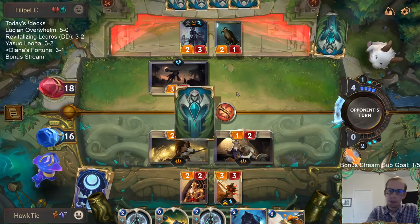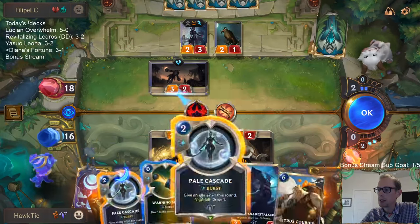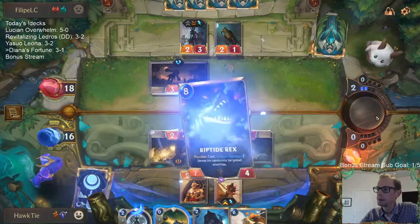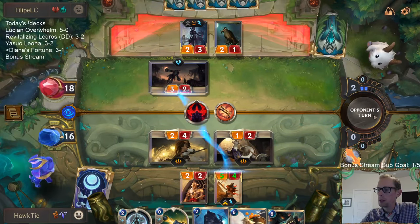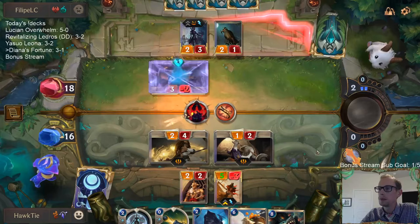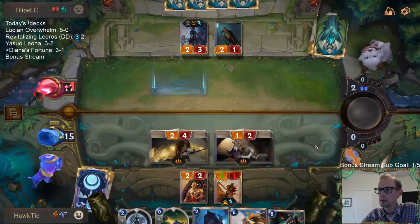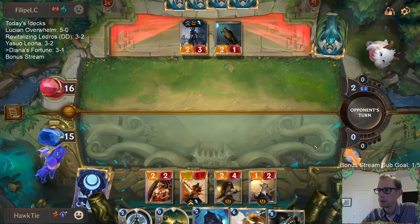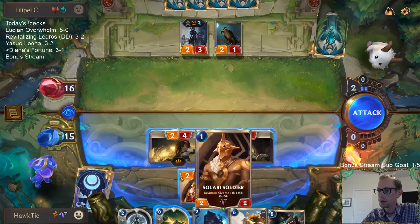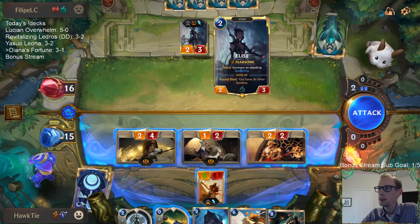We've had a good day of climbing today. Let me draw a Riptide Rex. Pale Cascade is awesome. I kind of want to attack with Misfortune so Misfortune trades with Elise.